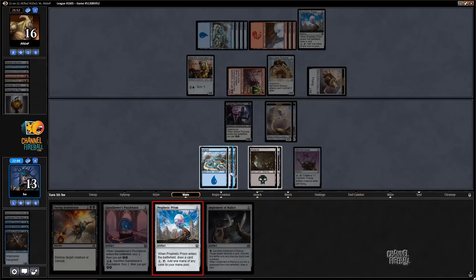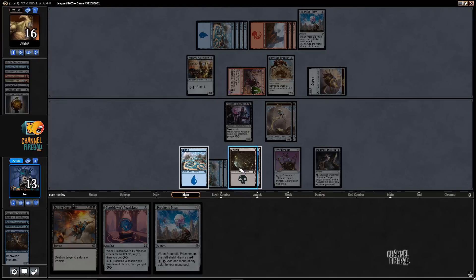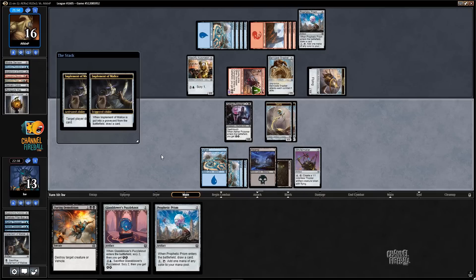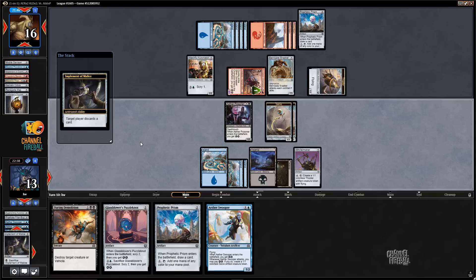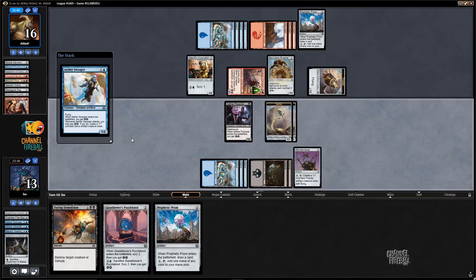I have one card in hand, so I'm going to Implant and Malice them, take their last card. Then I can play Prophetic Prism — this helps me hit land drops. Swooper — I'll play the Swooper. Welding Sparks — yeah, that's a good last card to hit.